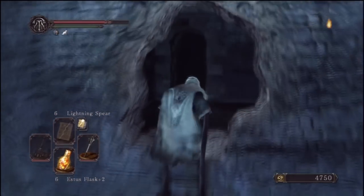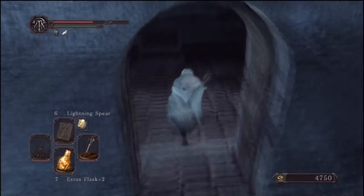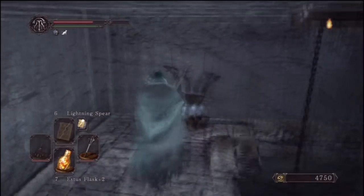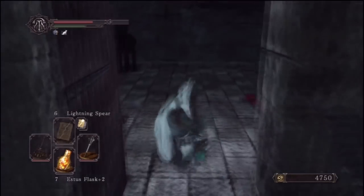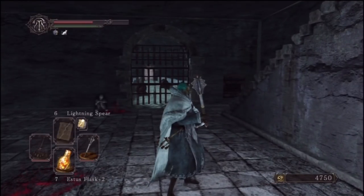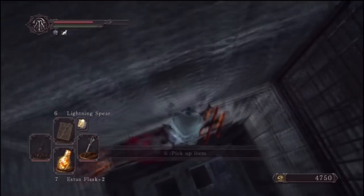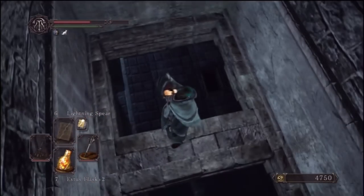Up here there's not really much - there's kind of just another shortcut back to that bonfire where the roads cross and meet. If you jump down there you'd basically be just before our reference room. There's a Bonfire Aesthetic item just here, and we can jump back down to get all the way back down to the Faris' Lockstone room.